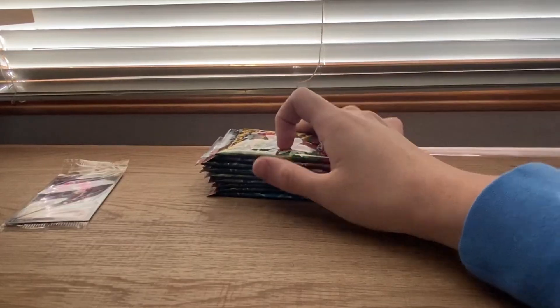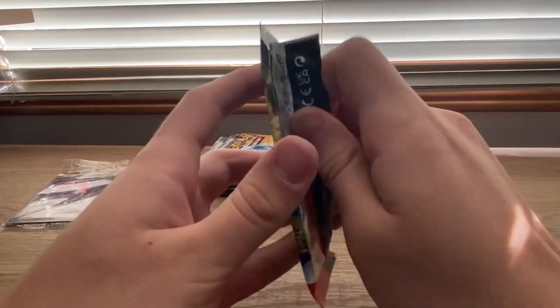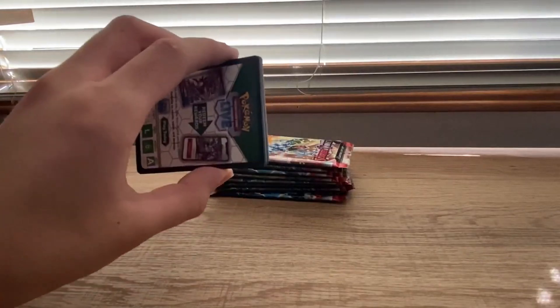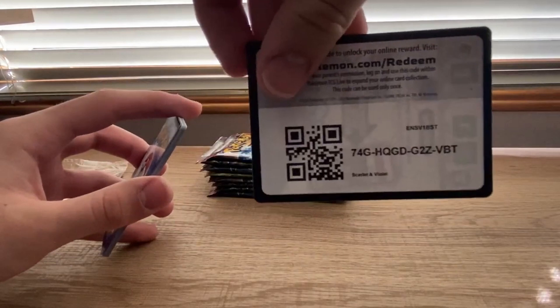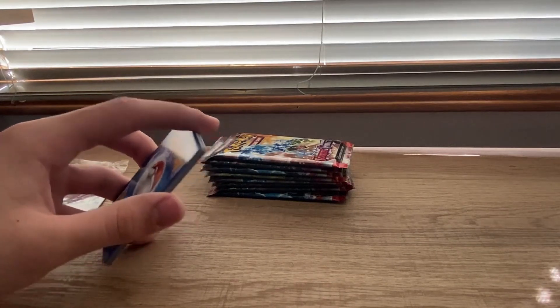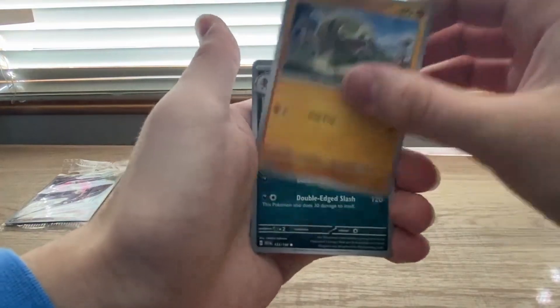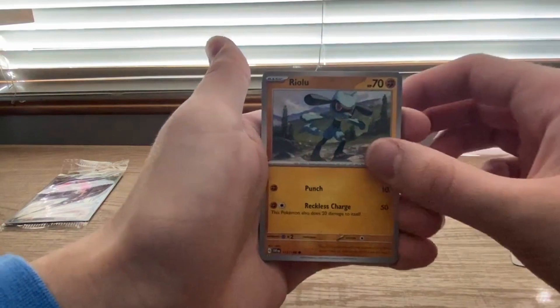Okay, we're back. I got the sleeves now, so we're good to go. Alright, first ever pack of Scarlet and Violet, right here, right now. I don't know if they changed code cards or not - I've heard something about code cards changing. I don't know the pack tricks either. So I'm not gonna do a pack trick for this first pack. We got a Sili Cobra, Bisharp - the best Pokemon - yes sir. Riolu, Gogo.